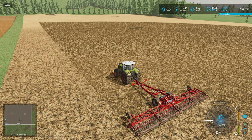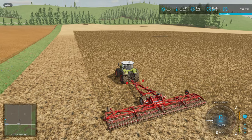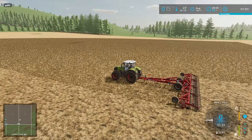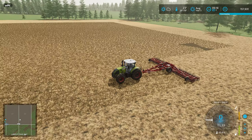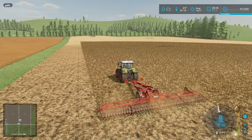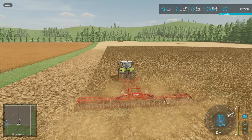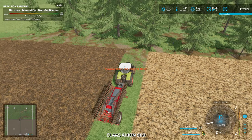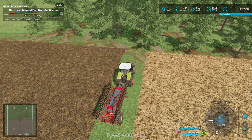Hello everyone and welcome back to Farming Simulator 22. We continue on No Man's Land. It's still August and we still have a lot of work to do. We need to mulch this field, so let's put a worker on here for now. And then we are going to start seeding here with our canola.